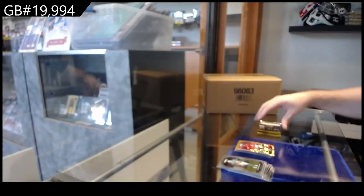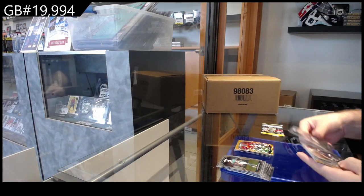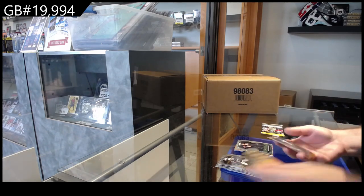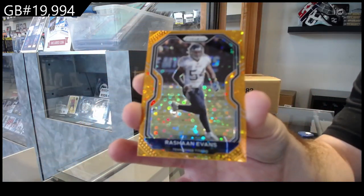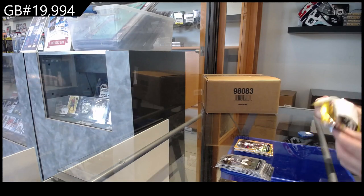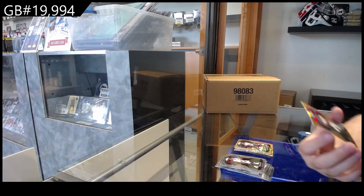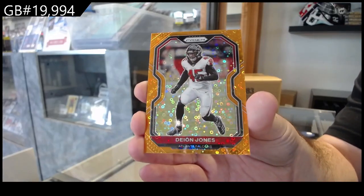Did they really mess that one up? That's a pretty bad mess up. Rookie of Gordon for the Seahawks and an Evans for the Titans — yeah, that's pretty bad if that actually happened. And we've got a Jones for the Falcons — gold, there we go.